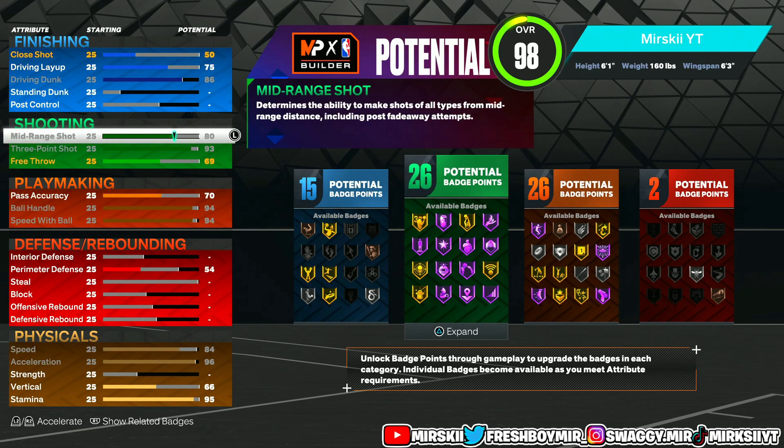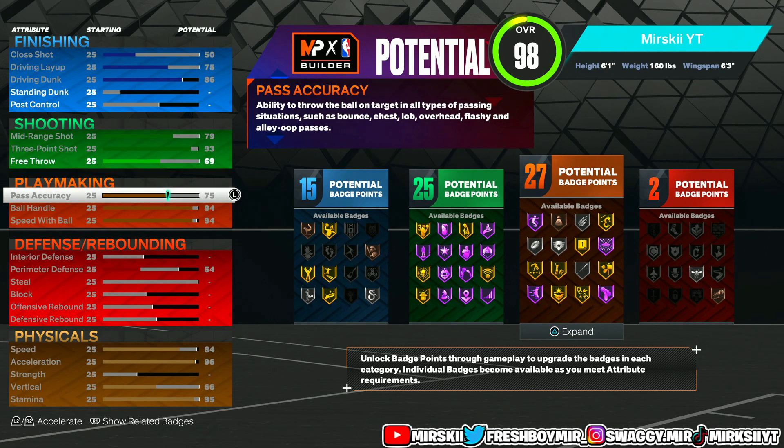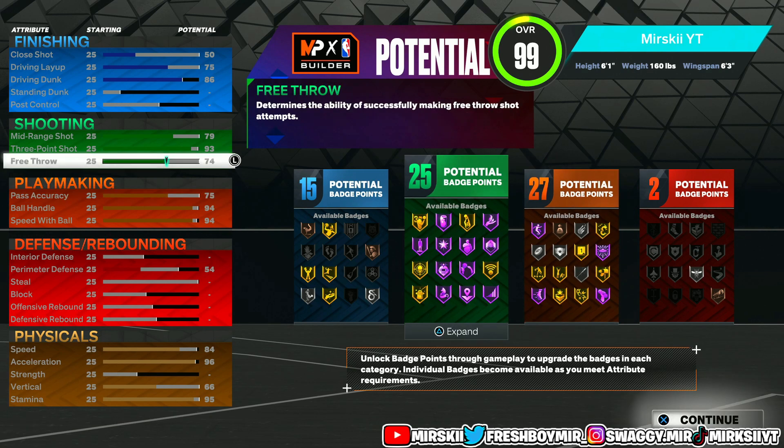You can go ahead and get 26 finishing and 26 shooting, that's how I did it. Or you can go ahead and upgrade your pass accuracy to 75 — you get 27 playmaking. I put my plus six on my extra best that I get when I actually make the character, on the shooting. As y'all boys see, we got 15, 25, 27, and 2. We started out with 12 finishing badges when we first touched our finishing, and when we touched some other things it gave us three more badges. I put the rest of the points on free throw because nothing else is glowing — use your brain.